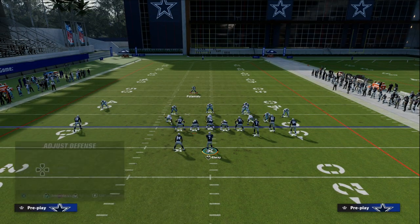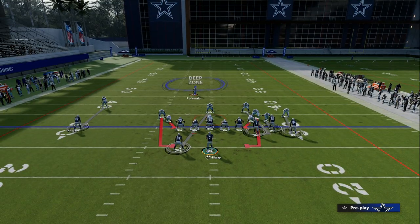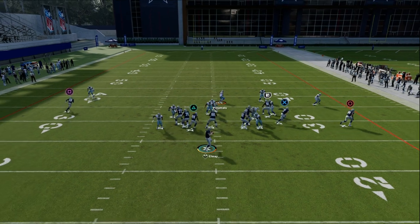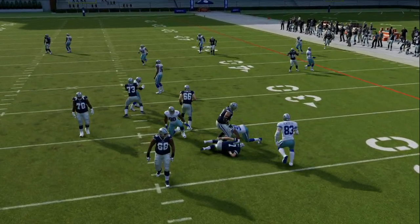I actually think this is the best four-man blitz in the game. You can literally drop your defensive tackle into whatever coverage you want — put a spy, man him up on the running back, whatever — and you're still going to get this pressure coming in at the quarterback super fast.